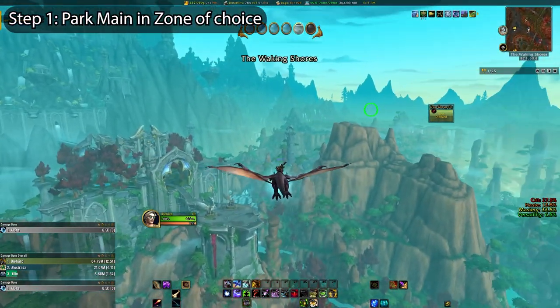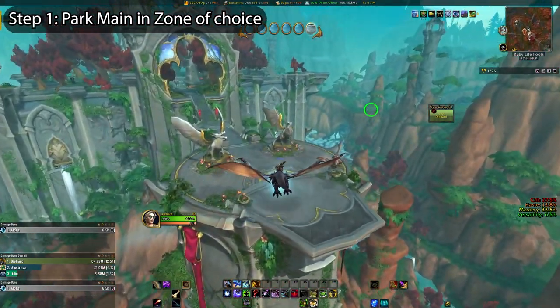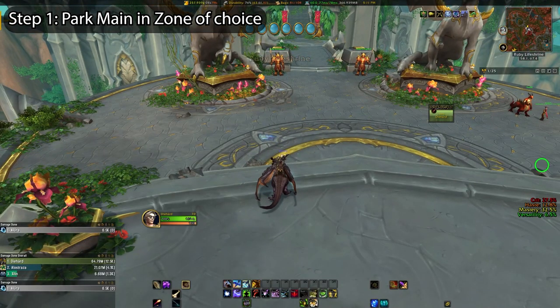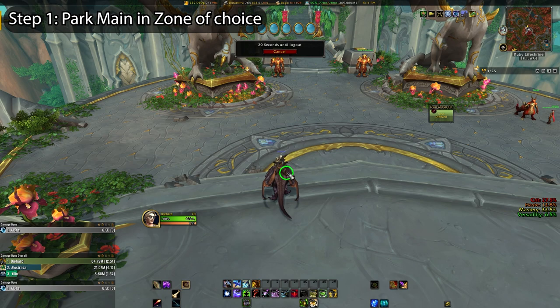First you're going to want to be on your main character, the one that you're going to be farming or gathering or hunting rares or whatever it is you're trying to do. You'll then head to the zone that you're doing that stuff in. From here you can log out basically just anywhere you want in the zone, or you can slam Alt+F4 and close the game client, something you're going to want to get used to doing with this trick.